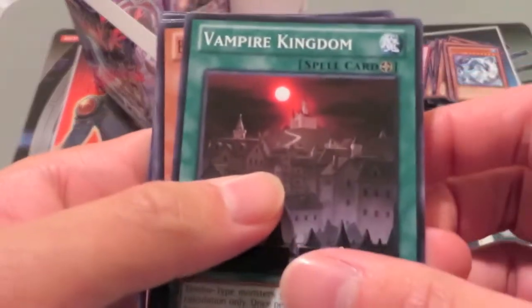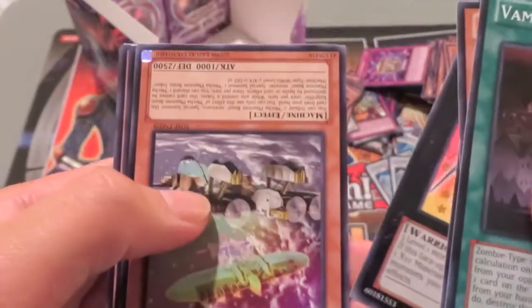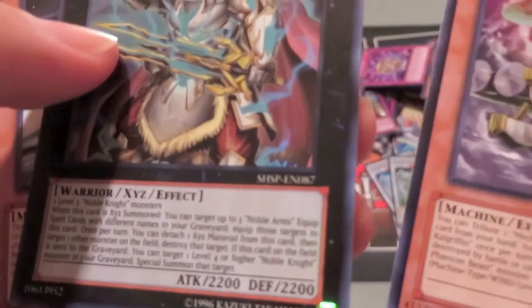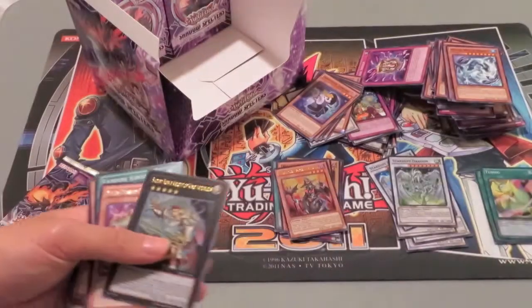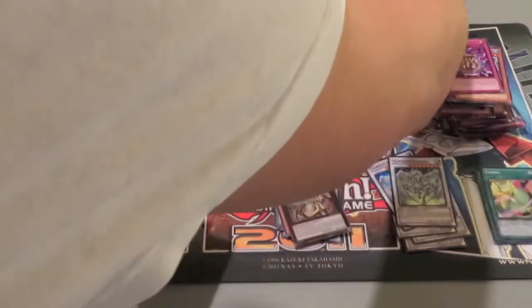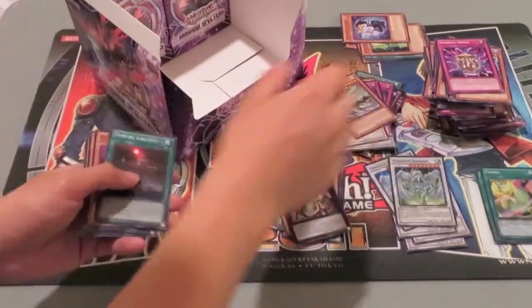I started a new pile then. If this cuts off, I'm sorry. Vampire Kingdom. Upside down card. Mecha Phantom Beast, Cal Griffin, and Sacred Noble Knight of King Artorgias. Very cool, Ultra Rare. I'm getting some great pulls from this. This is... sorry about that mess. Looked like Matt's mess from the other day.